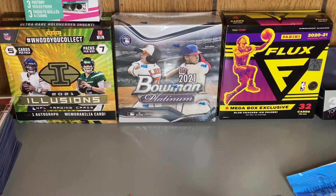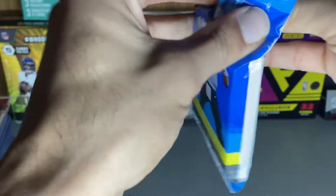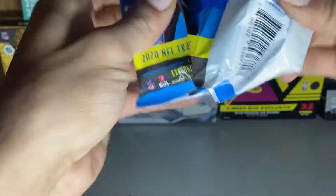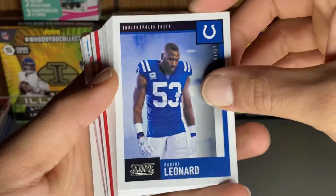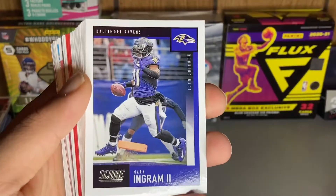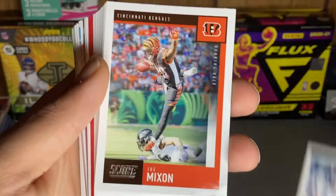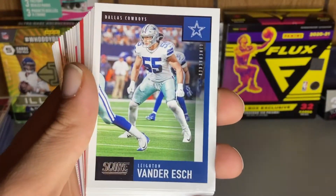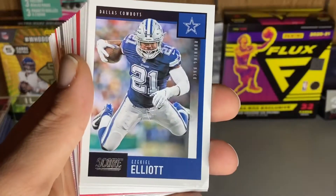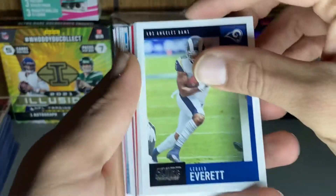So we got one more pack to go, still no Joe Burrow — let's see what we can do. Darius Leonard, that's a really nice photo right there. Another Gardner Minshew. I'm not used to opening up 2020 cards — I didn't really start opening football cards on this channel until 2021, so some of the players it's like, oh snap, forgot this person was even on this team.